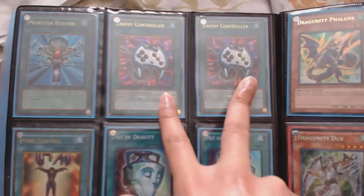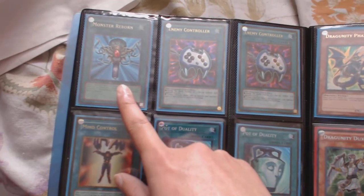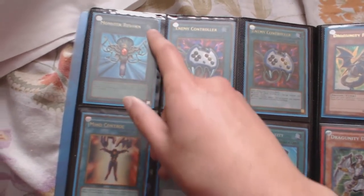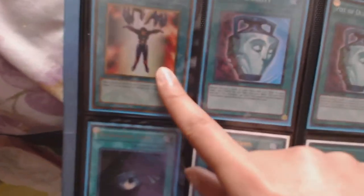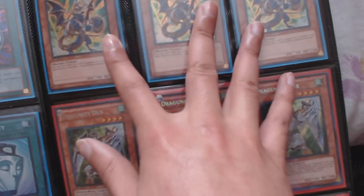Two gold Enemy Controllers, one ultra Monster Reborn from the Legends of Blue Eyes pack — it's a little worn, that's an old one. Two super Pot of Duality, one gold Mind Control, one ultra German Dark Hole, two Wonder Wands, three Dragunity Phalanx, three Dragunity Dux — those are all super, I mean secret.